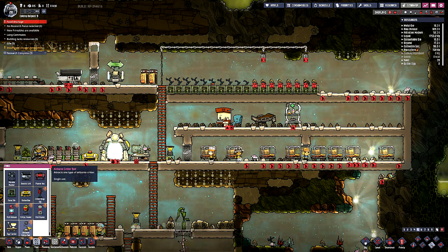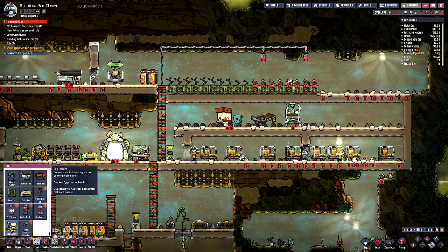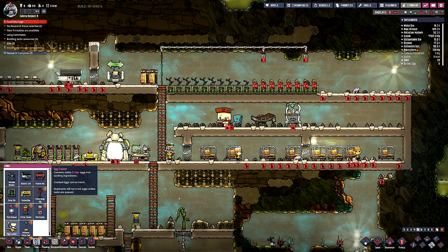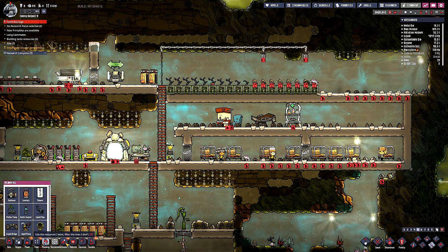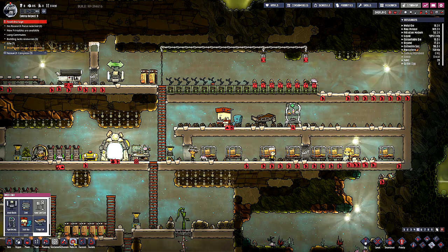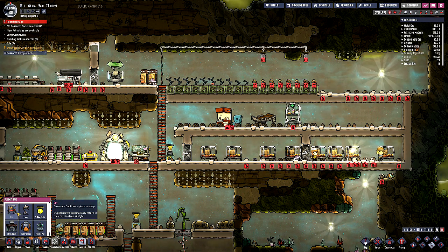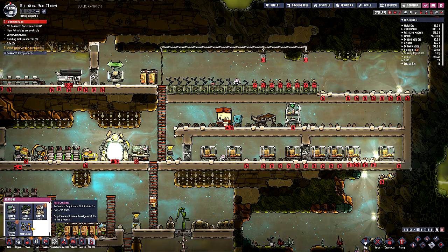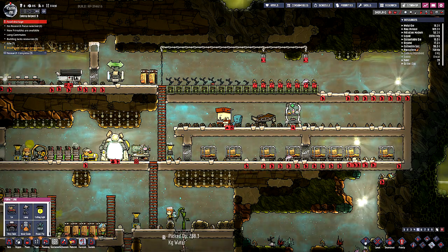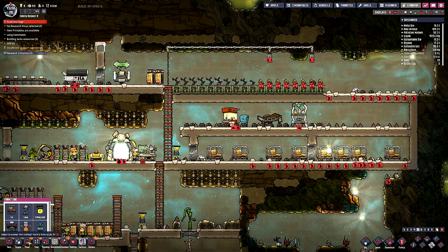What if I want to capture something? Attracts one type of airborne critter. Converts viable critter eggs into cooking ingredients. Well, that's not what I want, though. There's a water cooler. We may have to build them another thing, too. They probably need a place to settle down.